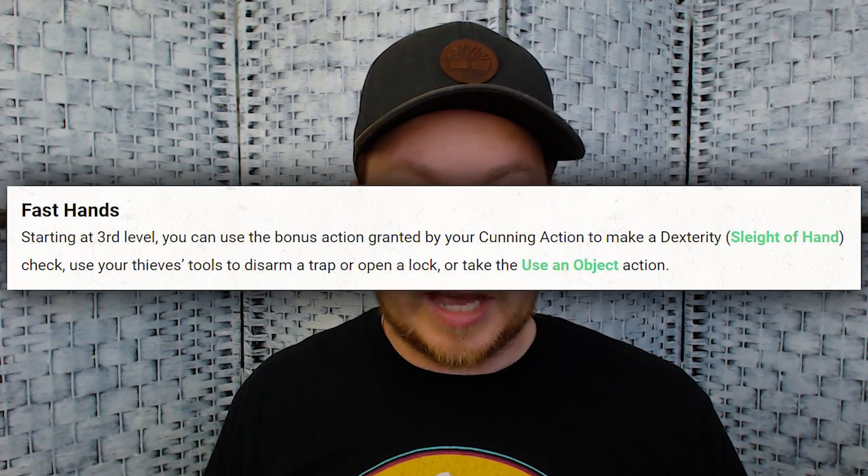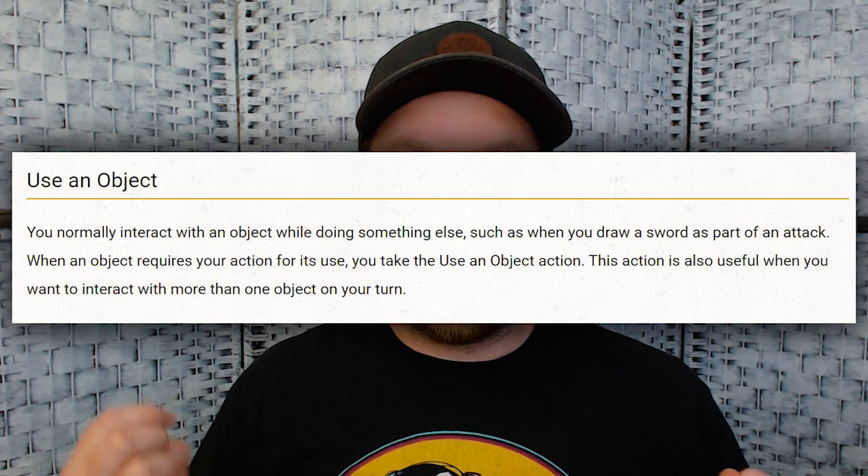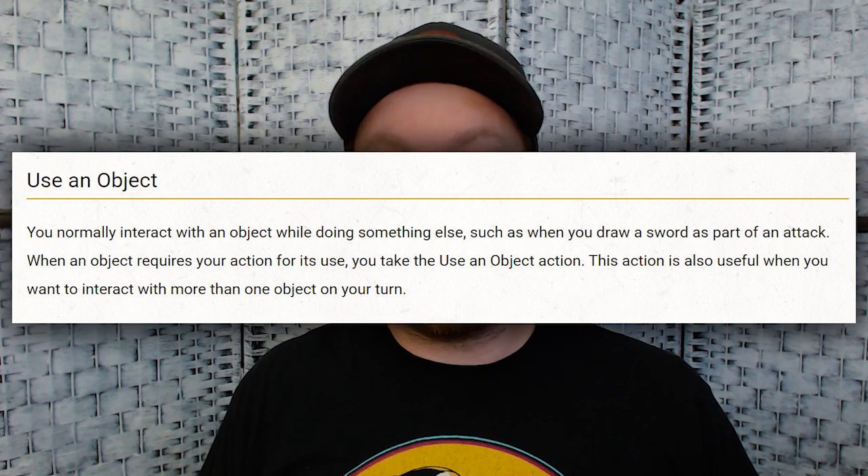I want to get right to Fast Hands at level 3, because to me this is the most important feature of the subclass. It does allow you to do sleight of hand and other things as a bonus action, but the main thing I want to focus on is using the Use an Object action as a bonus action. Use an Object means if there is a non-magical item that says it requires an action to use an effect with that item, sometimes the description says you use an action to make an improvised attack with that item. So Use an Object can actually be a method of making an attack — most people don't understand that.